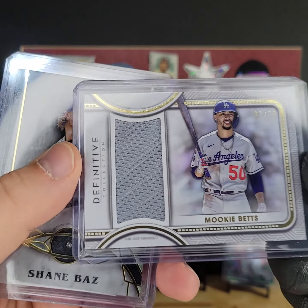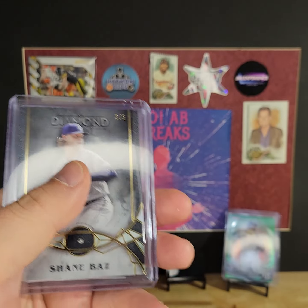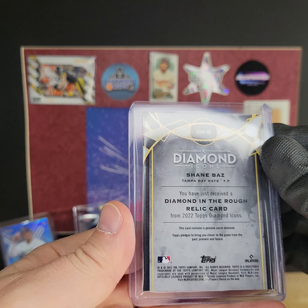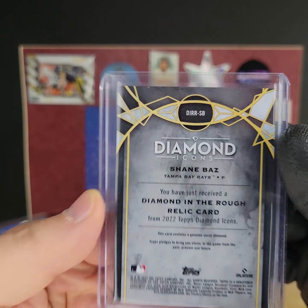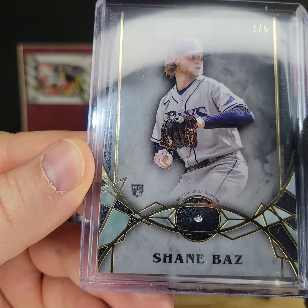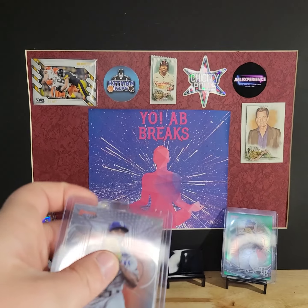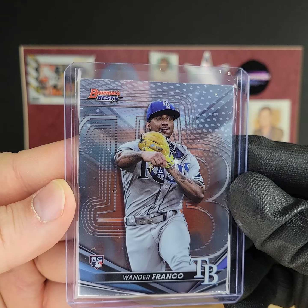And then out of the Definitive Collection we got another Mookie Betts — big ol' patch, out of 50. Then we got a Diamond Kings Shane Boz, and this is out of Diamond Icons, the new set that just hit last week. And that is a real uncut diamond sitting in there, so it should be worth at least an uncut diamond — plus it's a rookie. And we're finishing off the top loads with a Wander Franco.